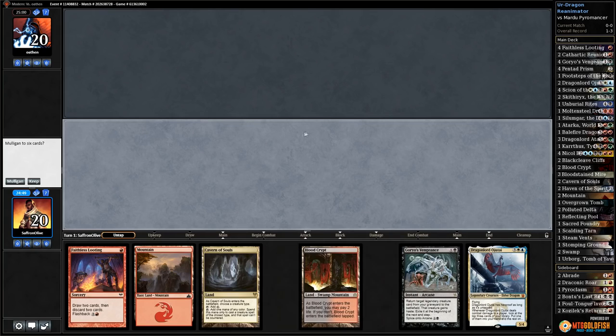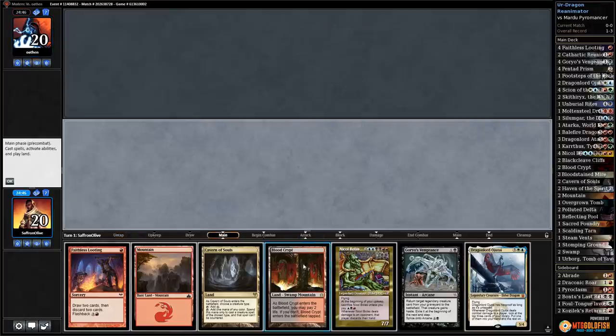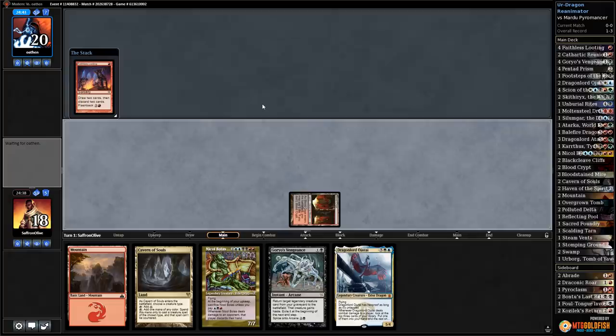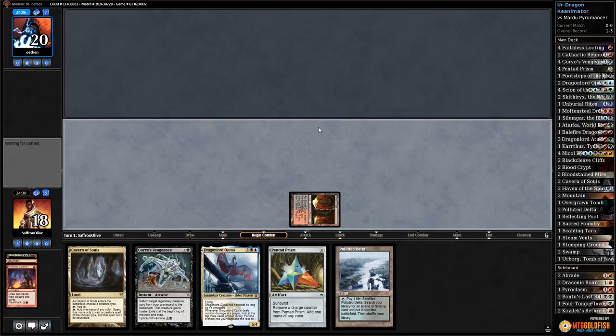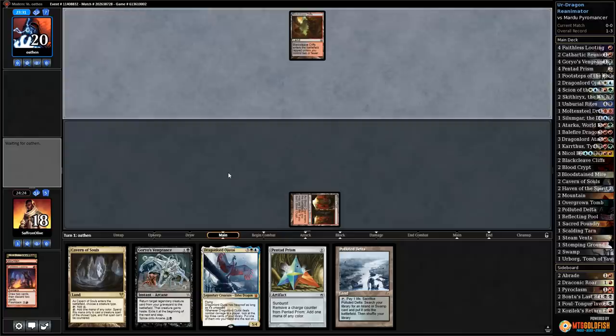Match five — this is the nut hand: Faithless Looting, Nicol Bolas, turn-two Goryo's Vengeance, wipe your hand on the play. This is the dream! Blood Crypt untapped, Faithless Looting — no Thought Seize, no Inquisition, no Thought Seize. Discard Nicol Bolas and Mountain — pass the turn.